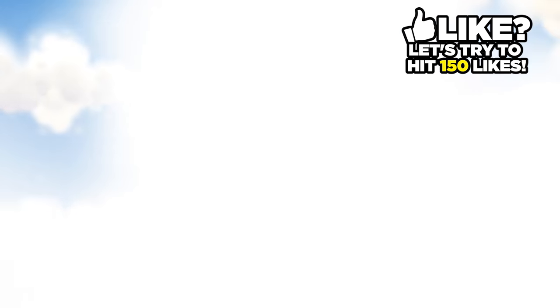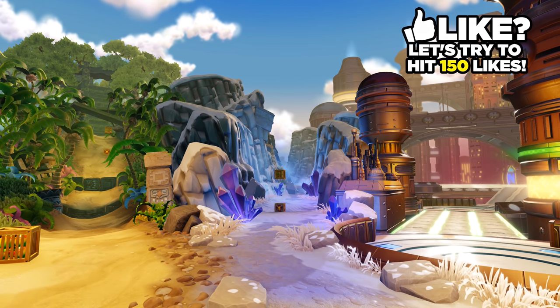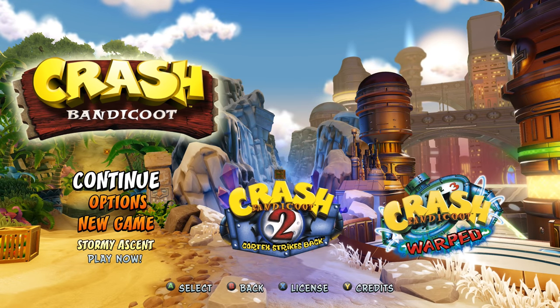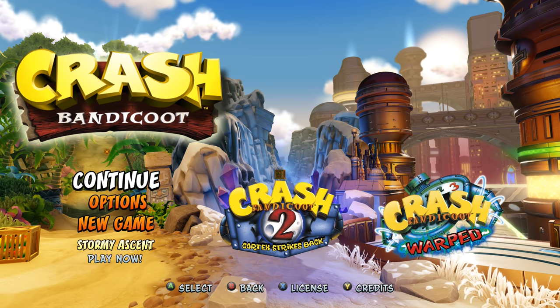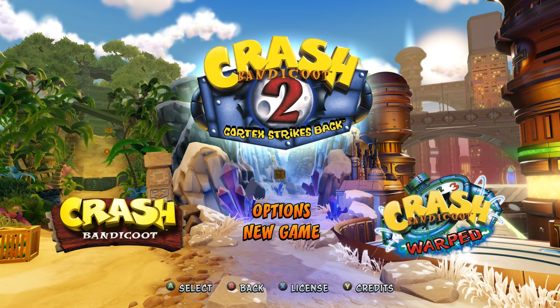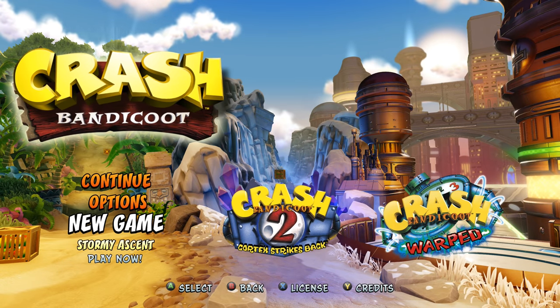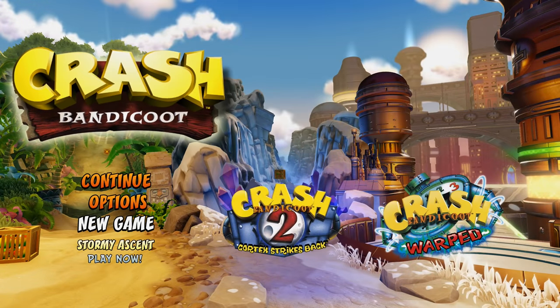Let's just hit A to begin. I'm actually playing on a PS4 controller, so these buttons are completely different to what I see on screen. Let's just jump into it. We'll start out with Crash Bandicoot, and once we beat this, we'll move on to Spyro 2, then Crash 2, going back and forth between the two games. Let's start a brand new game.